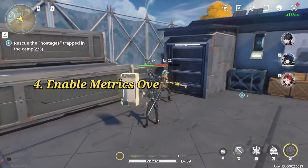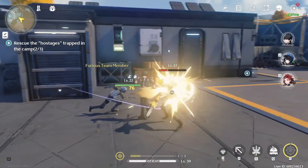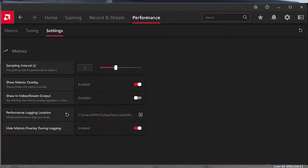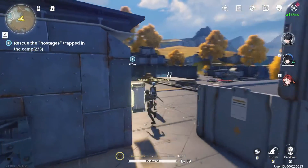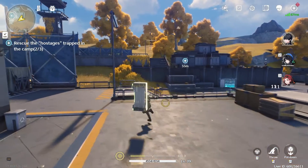Tip 4: Enable Metrics Overlay for AMD users. If you're using an AMD GPU, enabling the metrics overlay through the AMD Adrenaline software can provide valuable performance insights. This can help identify any bottlenecks or issues affecting gameplay.